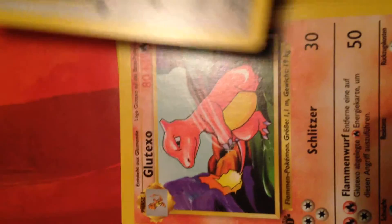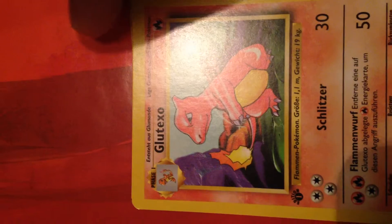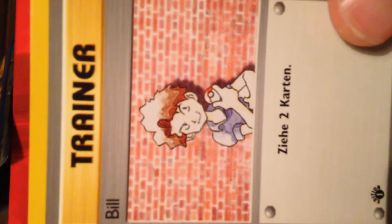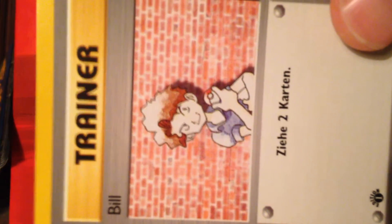There's Dratini. Gloom. Pretty sexy. Trainer card. Abra — same in English as it is in German. Starmie. Ordinary Lu. And a trainer, which I'm guessing maybe says draw two cards.